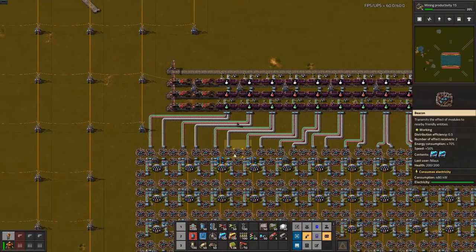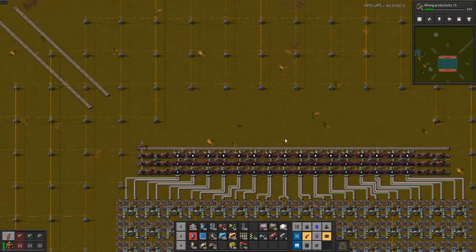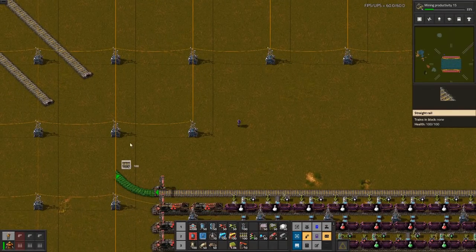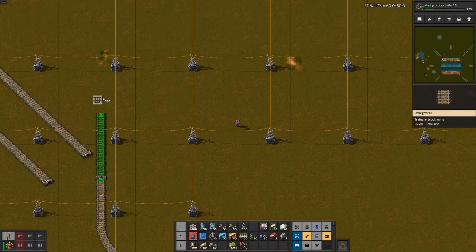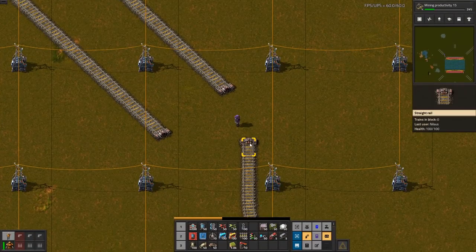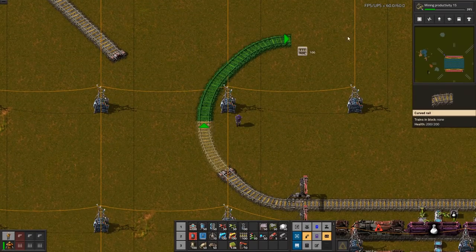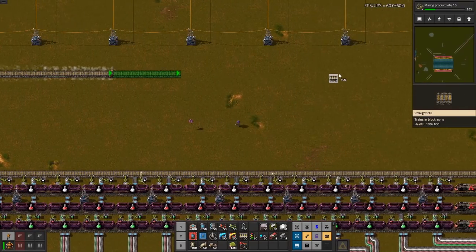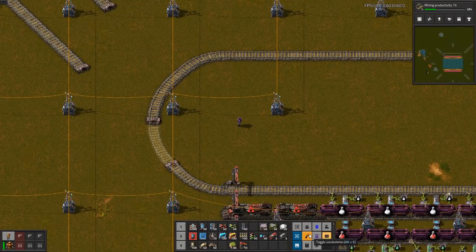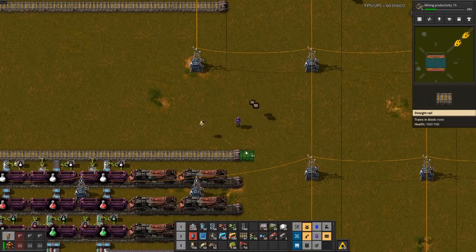Something I started to talk about in the previous episode was maybe making a little roundabout here. Since trains are going to be driving so rarely, I think that's actually okay. The only question is how far up I want it. I'll start with something tight, maybe just around that one. I have to enable this one again here — they'll probably start flying out with the stuff out there.